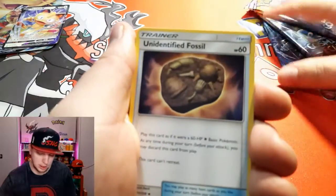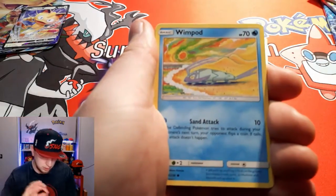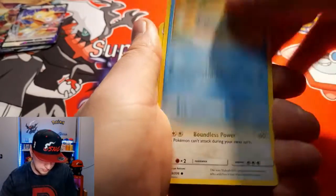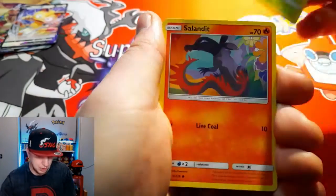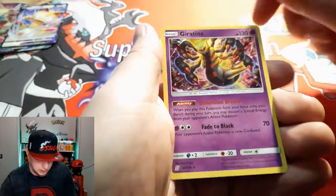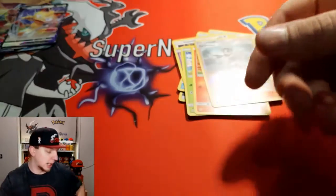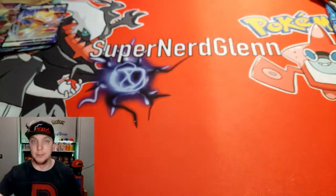I'm hoping hard this box contains something good. From Unified Minds we get: Swadloon, a Wimpod, Slakoth, a Cell-Ended, a Bounce Sweet, Cell-Ended again, a Grimsley, a Reverse, and a Giratina holo. Giratina is one of my favorite legendaries, so I'm not complaining about that one.